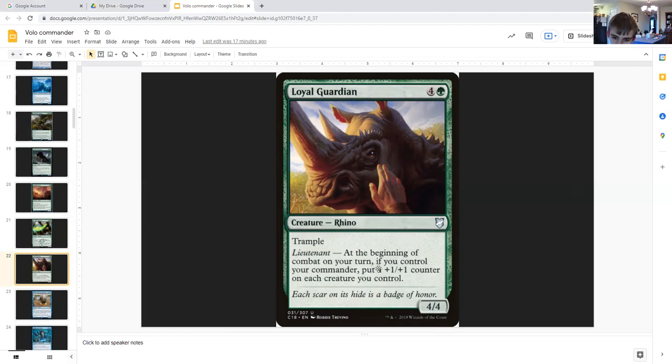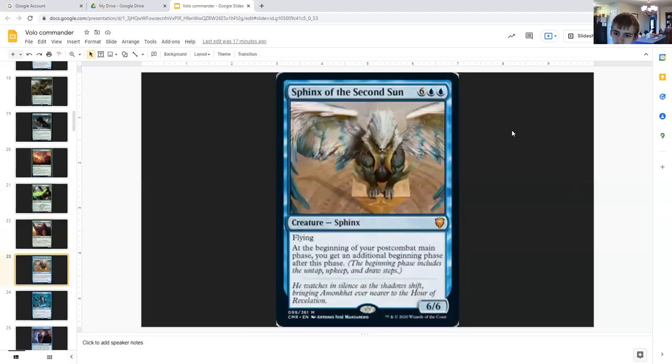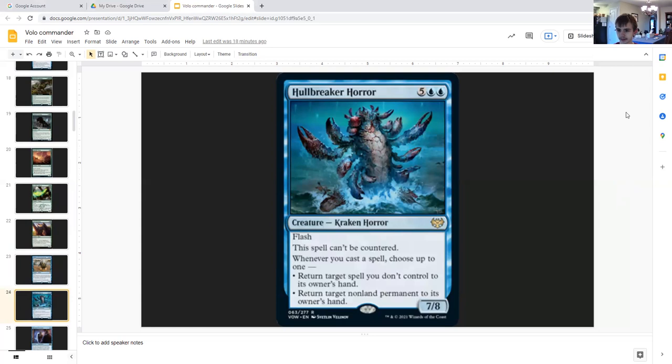Loyal Guardian: four generic and a green, trample, rhino, lieutenant. At the beginning of combat on your turn, if you control your commander, put a plus one plus one counter on each creature you control. With two copies that's two counters each. Sphinx of the Second Sun: six generic double blue, creature sphinx, six six, flying. At the beginning of your post-combat main phase you get an additional beginning phase — untap, upkeep, and draw steps. With two of these you're getting two extra beginning phases, which means two untap steps, two draw steps, and all those upkeep triggers.